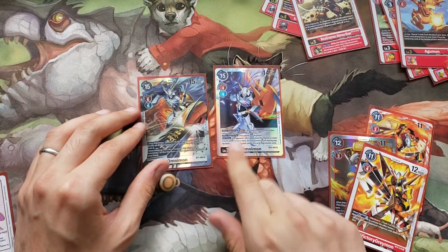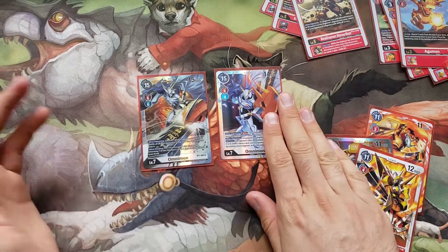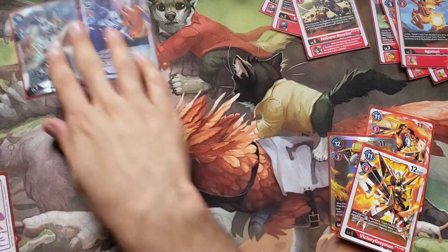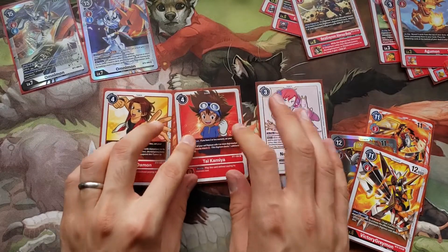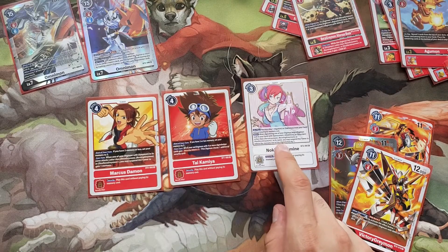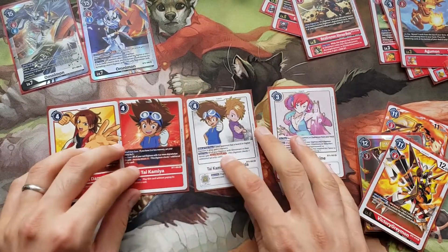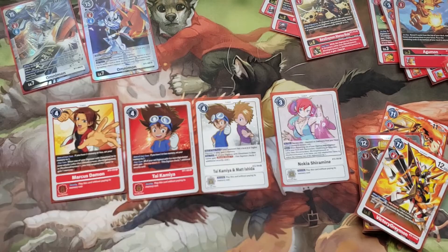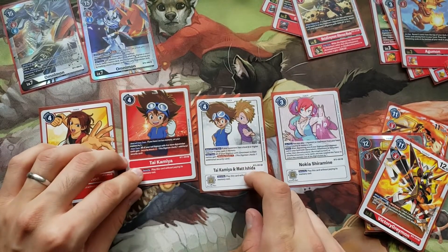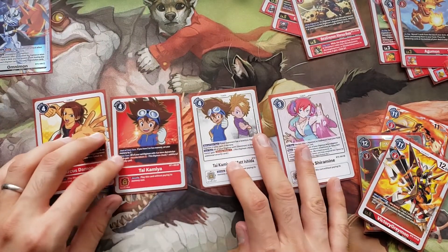This one — the Digi Balls — can unsuspend when you play it on top of something and it has Blitz. I like the BT1 OmniMon; it's removal, like a Gaia Force. For Tamers: I think we'll still do 5 — just 2 Nokias max. Matt and Tai has a place so it'll be 1-1-1, then maybe 2 Nokias. I need to playtest and see when Tai and Matt comes up — am I happy with it? You just have to see what different combinations work.